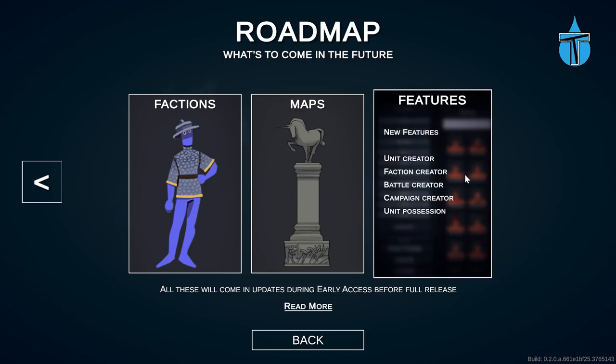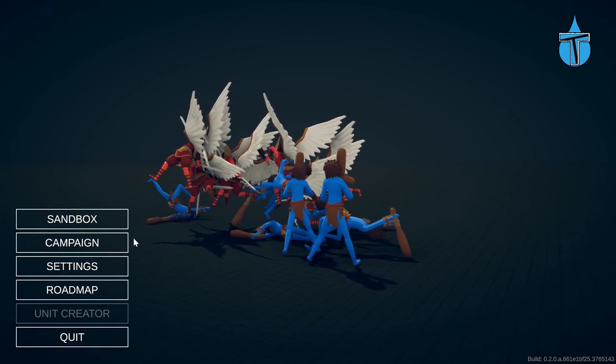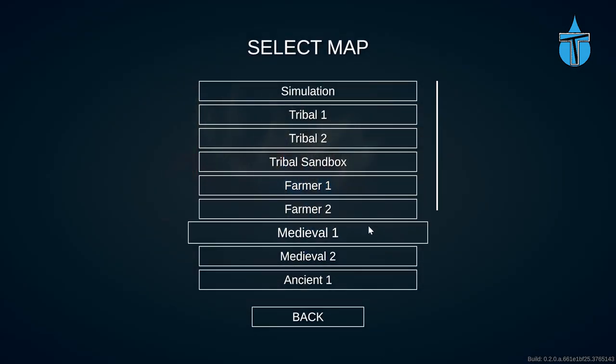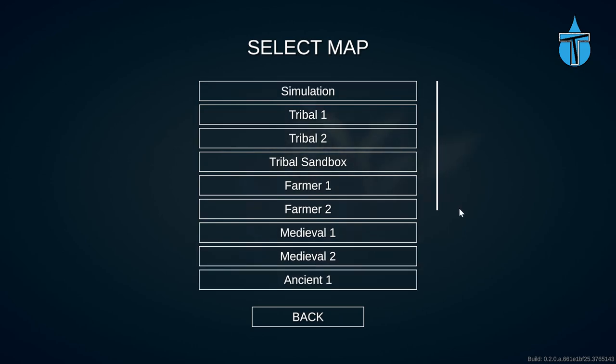Nothing new in features either, so let's go hunting for the weapons. The last ones we found were in Medieval One, Medieval Two, and Ancient One, so I don't think they're likely to put them back into those three. I have absolutely no idea what the characters are, so we're just going to go through the list starting with Tribal One.